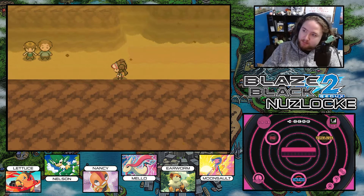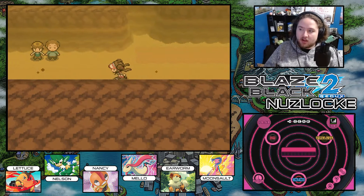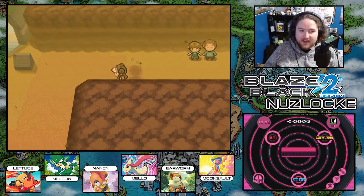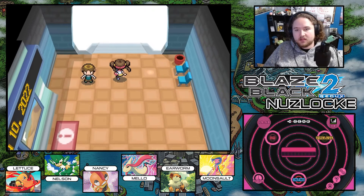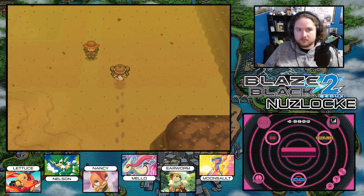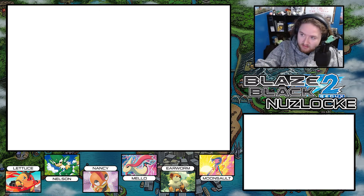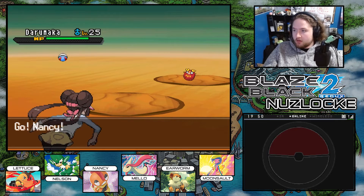Let me check if they buffed Maractus. Kinda did, not really. I think I like my odds going on the inside. If we get an encounter on the outside, we didn't - very good. I think I like my odds on the inside. Our encounter is... Darumaka! We'll take a Darumaka. Darumaka fucks.